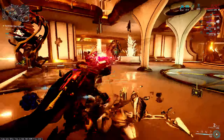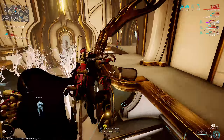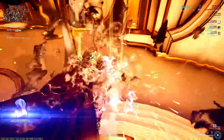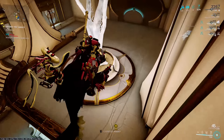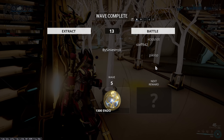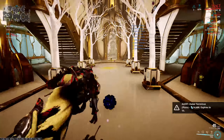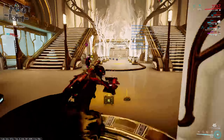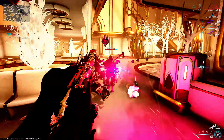Is the Static Core worth going back to if you've forgotten it exists? Absolutely — the damage it puts out is amazing, especially with the gas build. The reason that build is so strong is that the gas proc is scaled only by toxin mods and base damage mods, and the Bane mod affects both base damage and elemental damage on a weapon, giving it a kind of double effect on the toxin tick from the gas proc. As you can see in the footage, it melts high-level Corpus with ease, and even on a corrosive build against Grineer bombards, it melts them too.